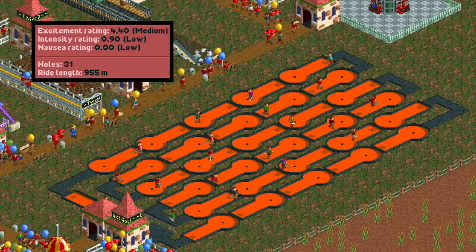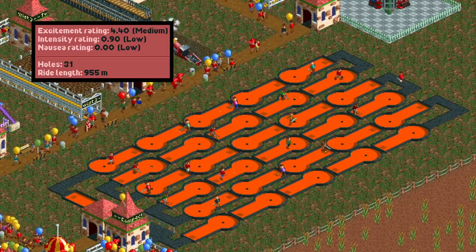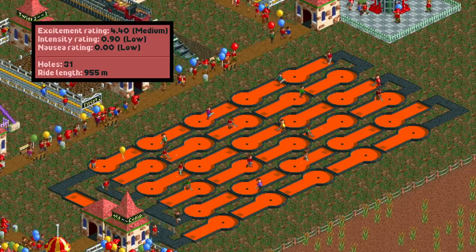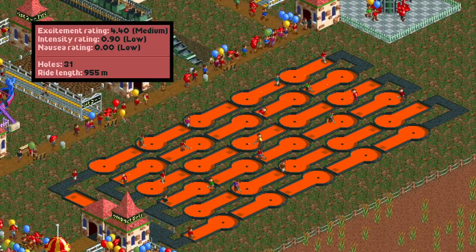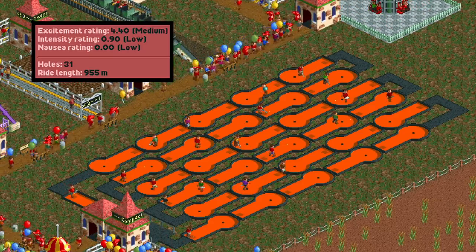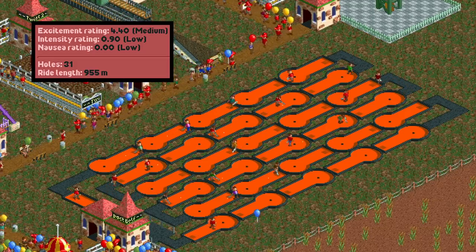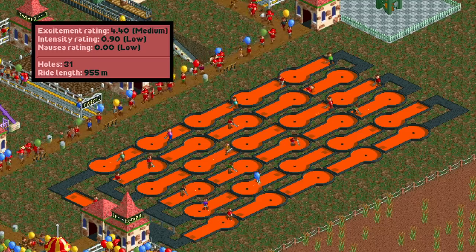This is a design with 31 holes, all of them being the easiest one you can put in. The easier the hole, the faster the guests will get through it, although repeating just one hole might get a tad boring near the end. The reason this particular design has 31 holes is that the game stops counting after that, so adding more doesn't give you extra stats.